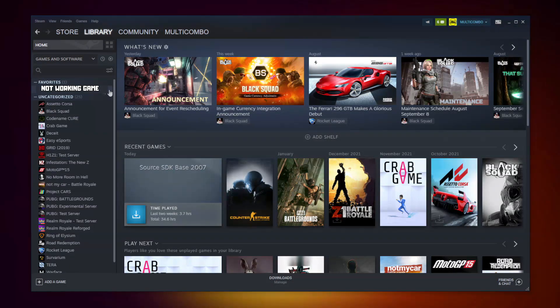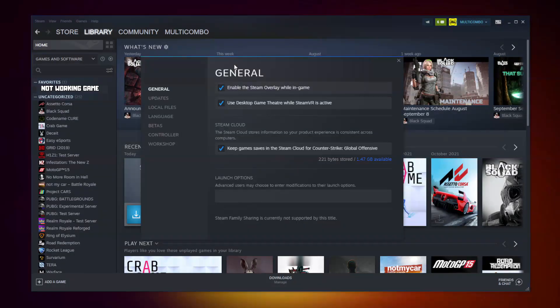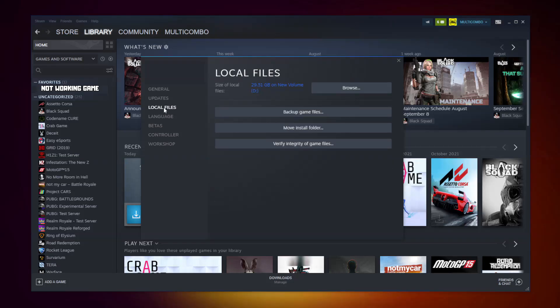Right-click your not-working game and click Properties. Click Local Files, then click Verify Integrity of Game Files. Wait for the process to complete after it finishes.